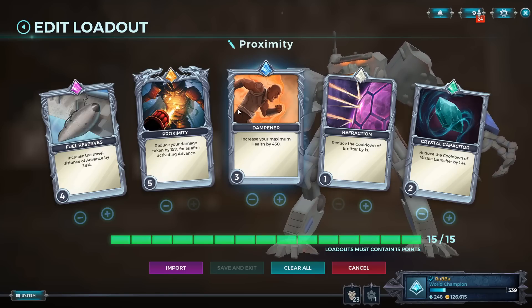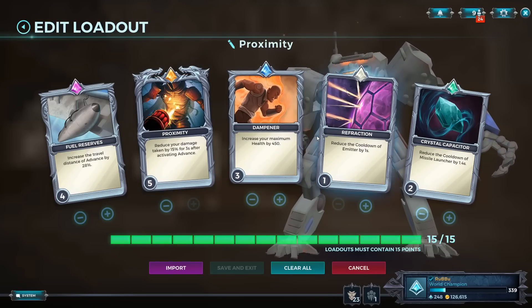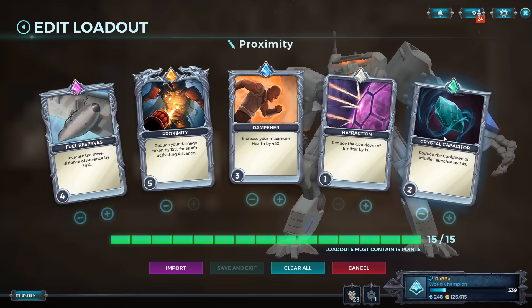Dampener is a pretty standard card - every Ruckus usually runs HP. It's really good with proximity since you do get more effective health with the damage reduction. Refraction and Crystal Faster are pretty standard cards. Crystal Faster is not as valuable since we're running Aerial Assault and won't get insane value out of it, but I still want to run it. Since we are lacking damage, our left click doesn't do that much damage without missiles, so having 1.4 seconds off is helpful. And this is the build we're going to go with.